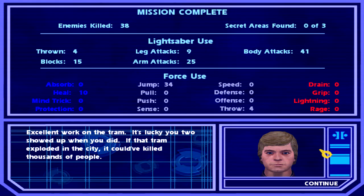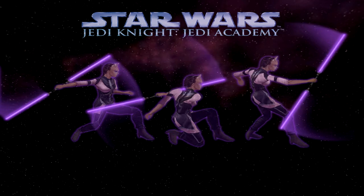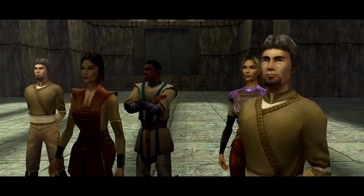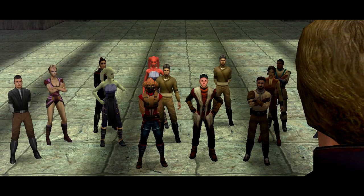Alright, excellent work on the tram - it's lucky you were there. Hopefully Luke's mood has improved and he isn't still angry at us. Oh, he is. Something's come up - we need you back at the academy. Now that we've completed all five of the missions, we get a little eval. The story is not affected whatsoever by what skills you choose. We'll get some exposition - someone sliced into personal records and accessed some highly sensitive information.